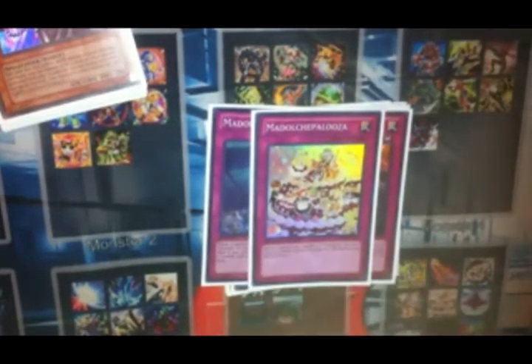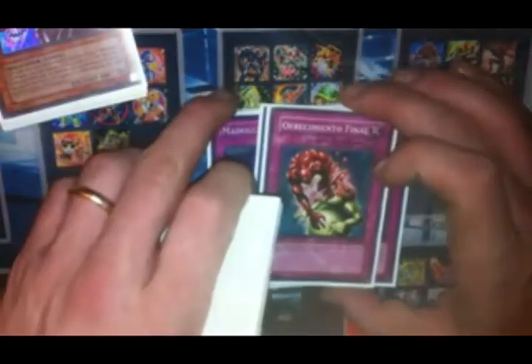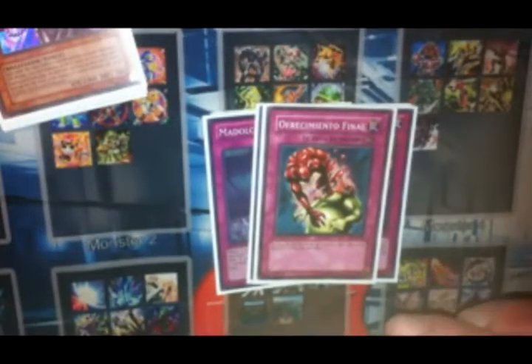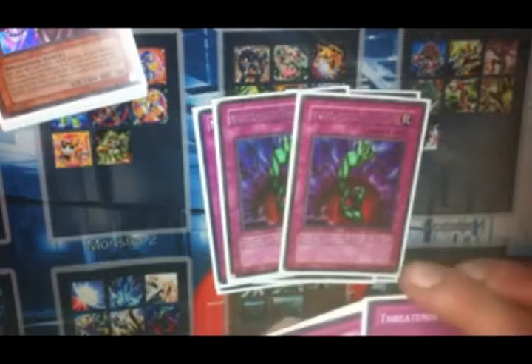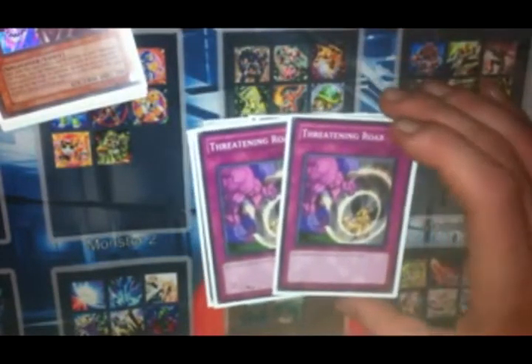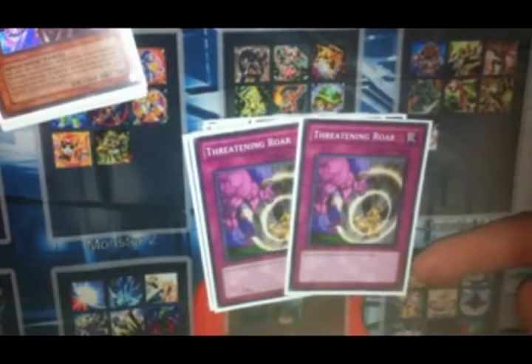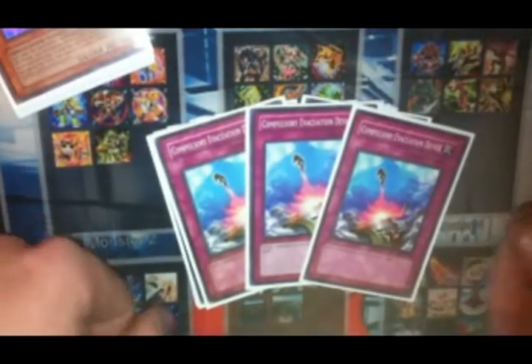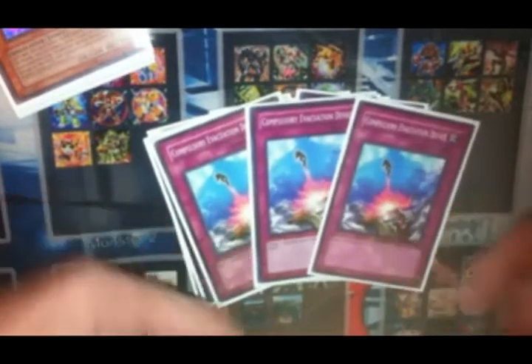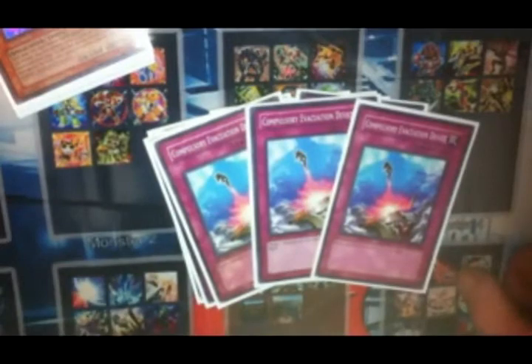One copy of Madolche Palooza — I love Palooza. Palooza sets up OTKs. One copy of Ultimate Offering, just way too good with things like Anjelly. Two copies of Mirror Force. Two copies of Bottomless Trap Hole. Two copies of Threatening Roar — I love Threatening Roar this format. I think it's an amazing card because it's a chainable trap, so as soon as you set it it's pretty much live, and it guarantees you another turn — unless you're going to get Cowboy'd to death, in which case you're gonna lose anyway. Three copies of Compulsory Evacuation Device — this just screws things up so much. It's a chainable trap and I can combo with it to get my stuff back.